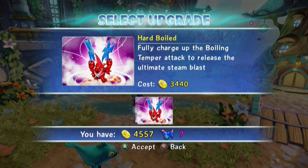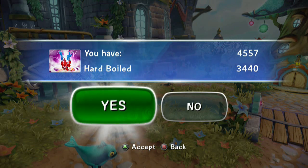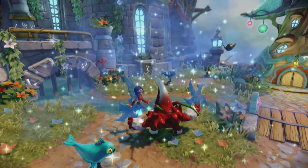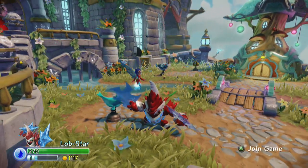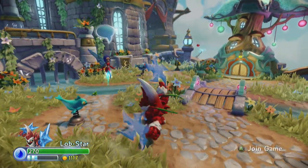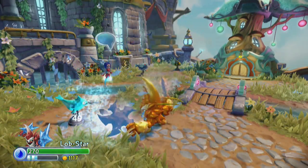Hard-Boiled Soul Gem: fully charge up the Boiling Temper Attack to release the ultimate Steam Blast. Price is 34.40. The Soul Gem is pretty cool. Basically what we're going to do here — we want to boil, so we're going to hold that down. It takes about another second, and then he just goes into this off-screen jump attack that's awesome. There's our charge, there's the secondary, and boom. That is Winterfest Lobstar fully upgraded down the Hard-Boiled path.